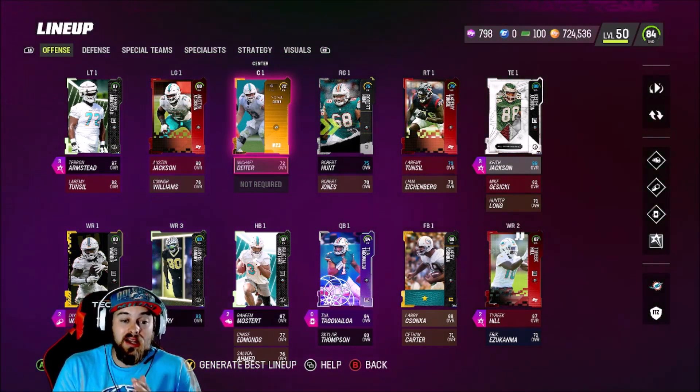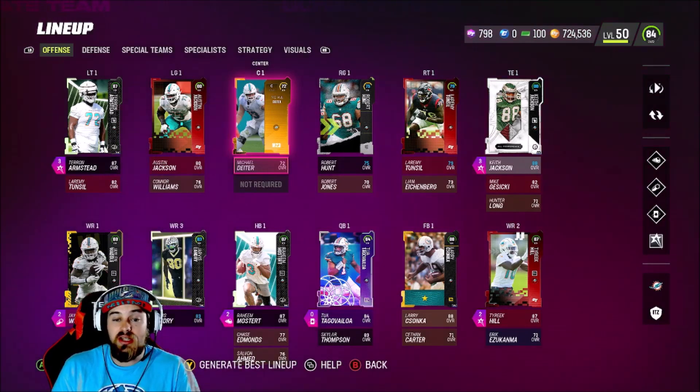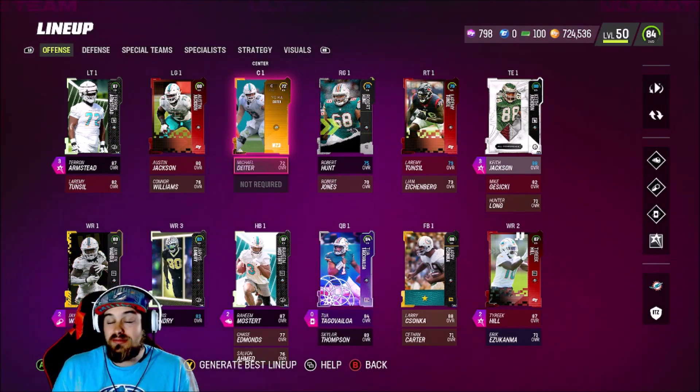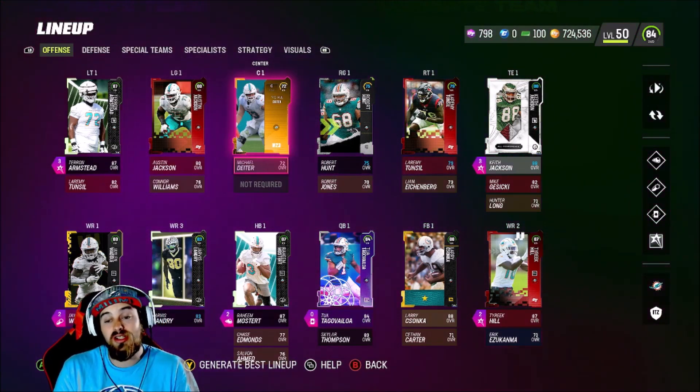I'm very excited. We've got Baltimore in week two. If we can do what we did last year, I think we can definitely win that game. We've got to contain Lamar, make him have to throw from the pocket, make it where he's not able to scramble. He's gonna have to try to force the ball with Xavien Howard on one of his top receivers, and I like our chances.